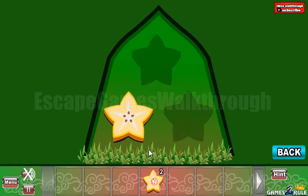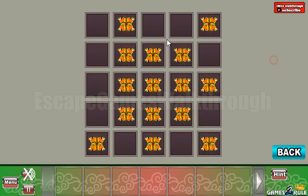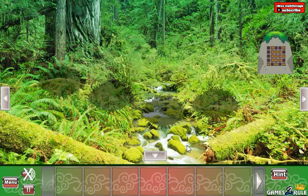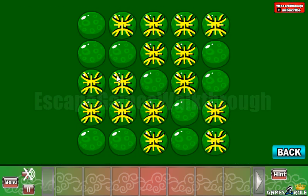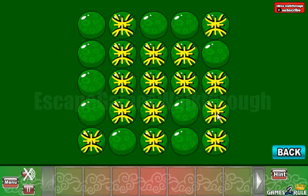Now we can go to the third set. Let's go in and look at this pattern of filled and unfilled cells. We can use this pattern here — this is to be placed here, like that.